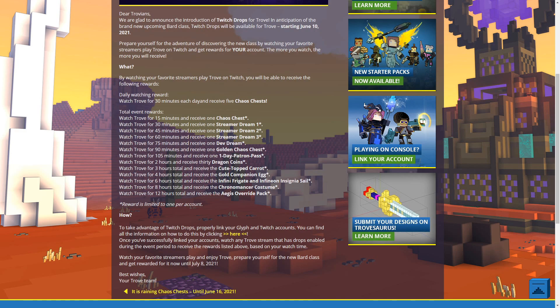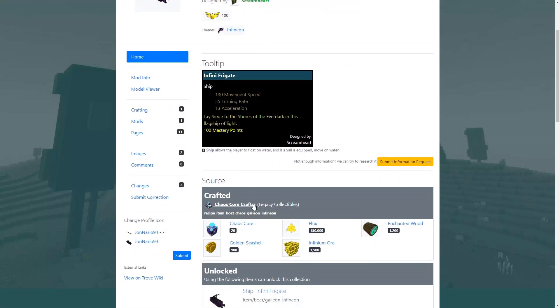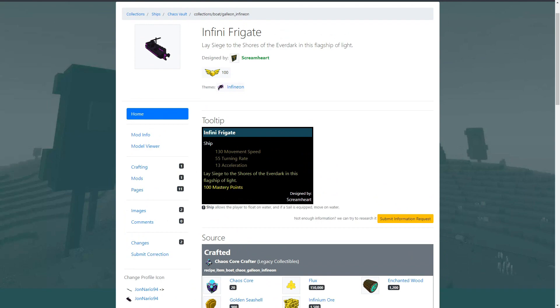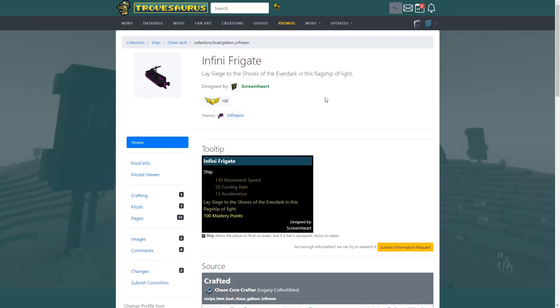At six hours you get the Infinite Free Gate and the Infinite Insignia Sail. This is a boat you can craft in the Legacy Collectibles section of the Chaotic Crafting Table. The boat grants 100 mastery points and the sail grants 10. Normally you can craft this boat, but you might as well get it free just by watching streams for six hours.